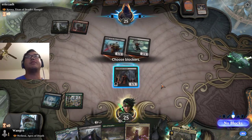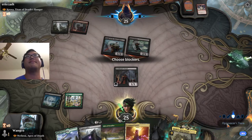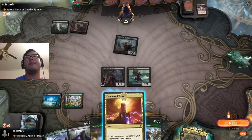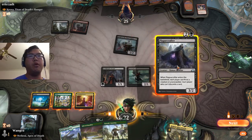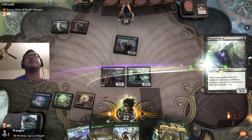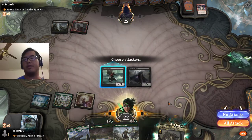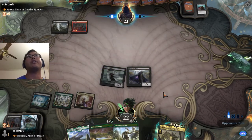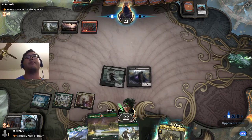Opponent claims my Gutter Bones. No blocks — I'm going to play Crafter. Am I sacrificing the Archfiends or the Gutter Bones? I think I'm sacking the Archfiends. Let's assume Nethroi is happening, and Gutter Bones connects. So what does next turn look like? I think it's just ramp and smack.